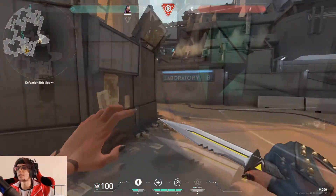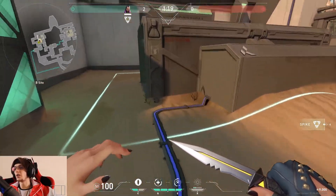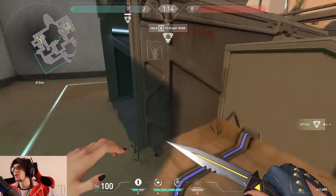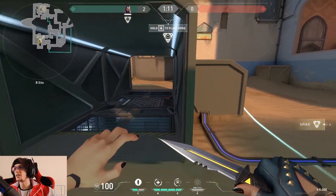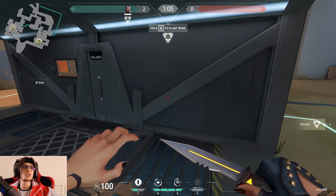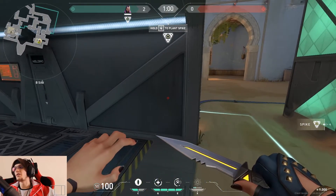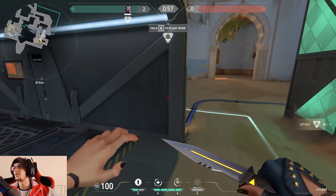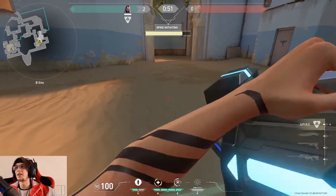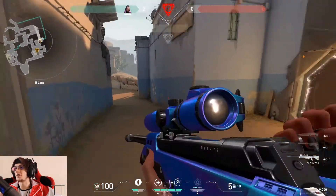We're over at the B site now. When I'm planting here, I often like to plant on this corner, just here like this. What I think is really bad is when people plant the bomb inside or in a place that's not easy to see — we call it closed. This is actually really bad because when the enemy comes to defuse, it's really hard to see someone defusing. So we plant here like this, open.